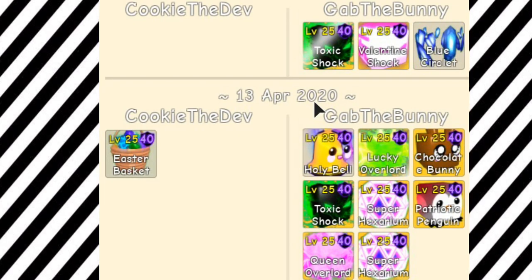So for our first trade, my dumb forehead forgot to screenshot it. The trade was the giant chocolate chicken I hatched for an easter basket. This is the biggest win I've ever taken, at around 1200%.